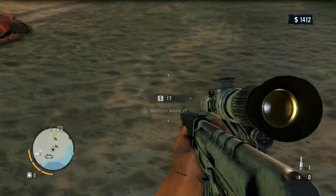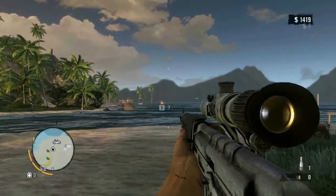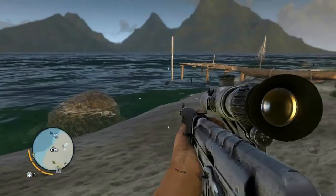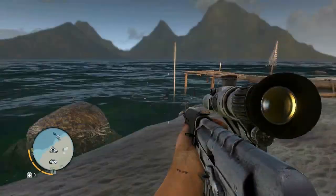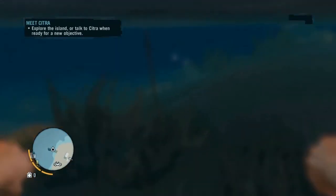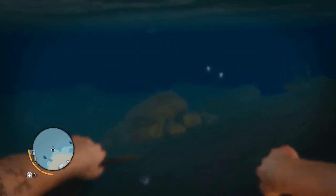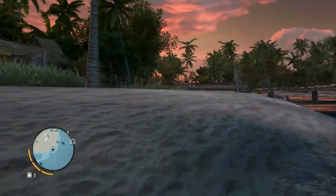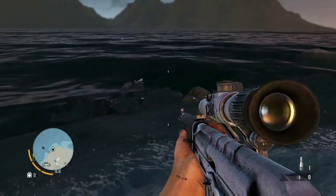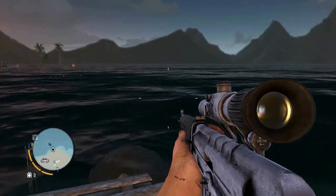We'll go back and get that chest that was under the water — nothing to be afraid of. Seven dollars. He was quite the rich man. I wonder what that is over there. Oh, that's the thing we passed earlier. Let's get this chest here — $30. Let's get the shark that we killed — the two sharks, actually. I don't see him. Oh, there's a shark out there, let's get back up.